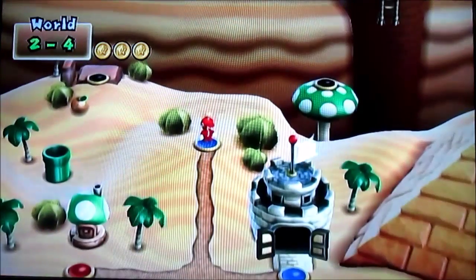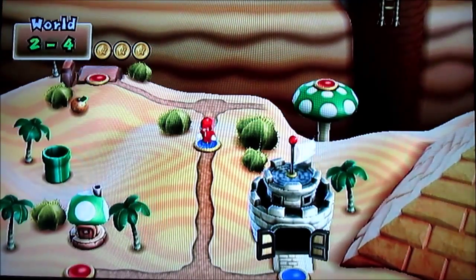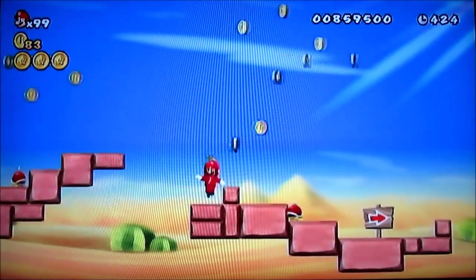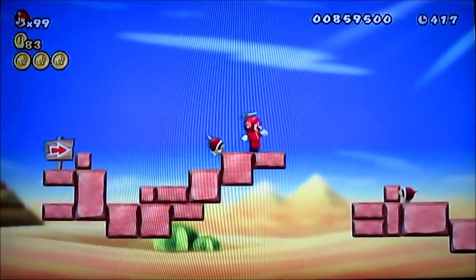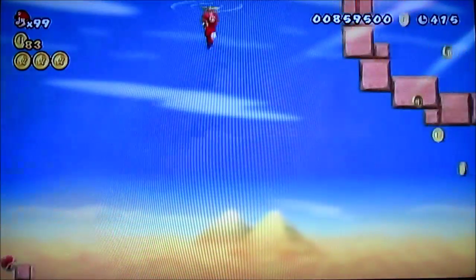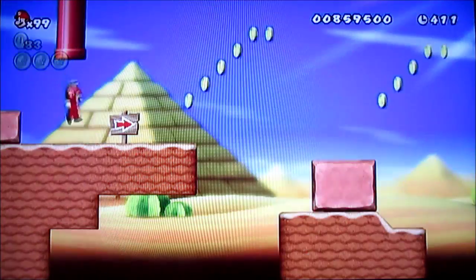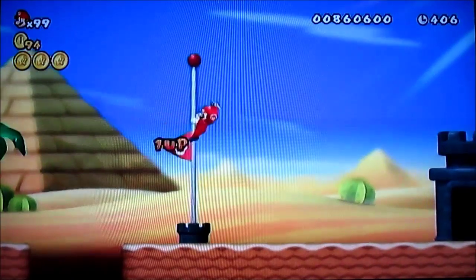That's it for that area. Now I'm going to go back and get the secret exit, so I'll meet you guys there. We're back — up here is where you can find the secret exit. Head up this pipe and you can basically grab all these coins, and there you go, that's it.